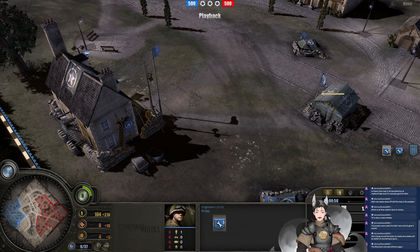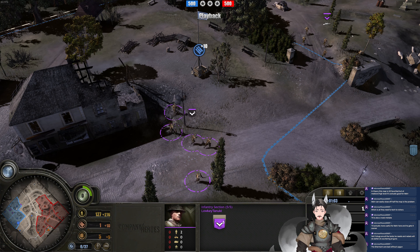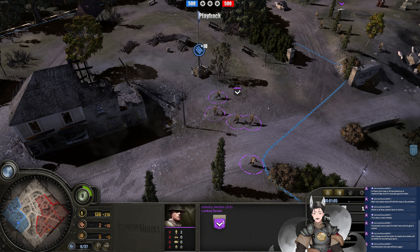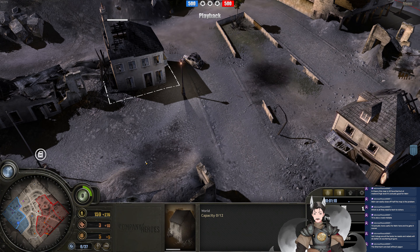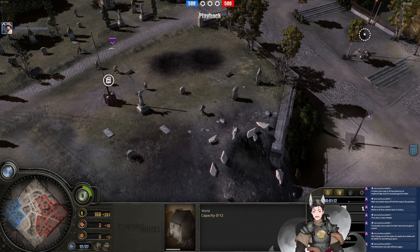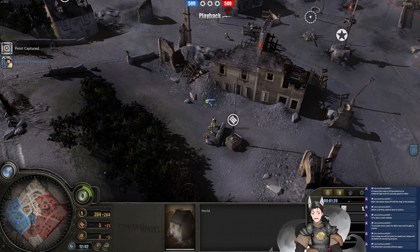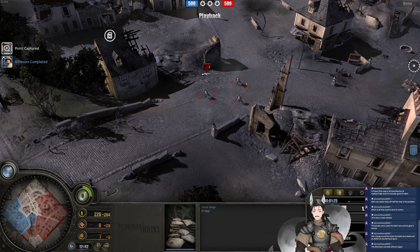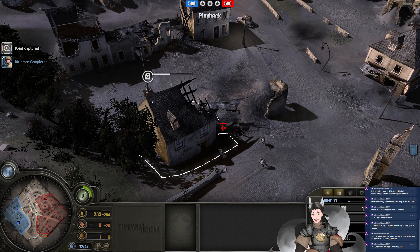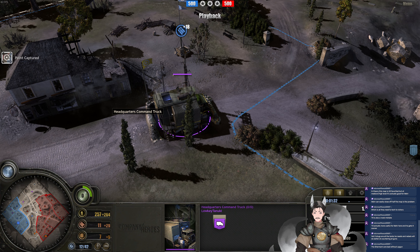We've got two engineers for the U.S. player going for a Barracks. Over on the British Forces, it looks like we've got a second infantry section queued up. Which sector to deploy up? The fuel sector would be tempting. We'll go for this fuel point up here as well. Catching that munitions point there. Panzer Grenadiers eyeing for this fuel point, but it's not currently captured. He sets up on the munitions point there.